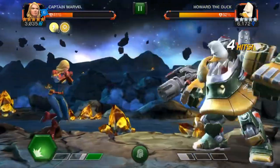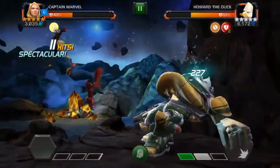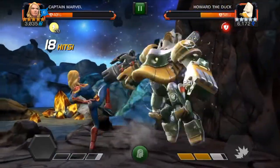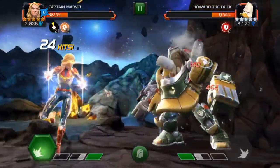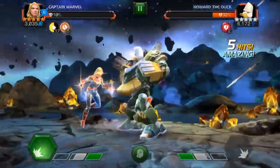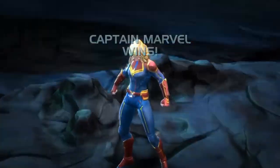Now you need to worry about gaining charges. How do you gain charges? The basis is you take hits — if you take a hit, you get a charge. If you parry a hit, you get two charges. Energy blocks get extra charges, which is nice against somebody like Howard the Duck or the Punisher. Your Special 1 and Special 2 with Captain Marvel also give you charges, and the Special 3 gives you 10. Honestly, if you get to the Special 3, you probably have enough charges to get all the way up to 25 and automatically trigger binary mode.